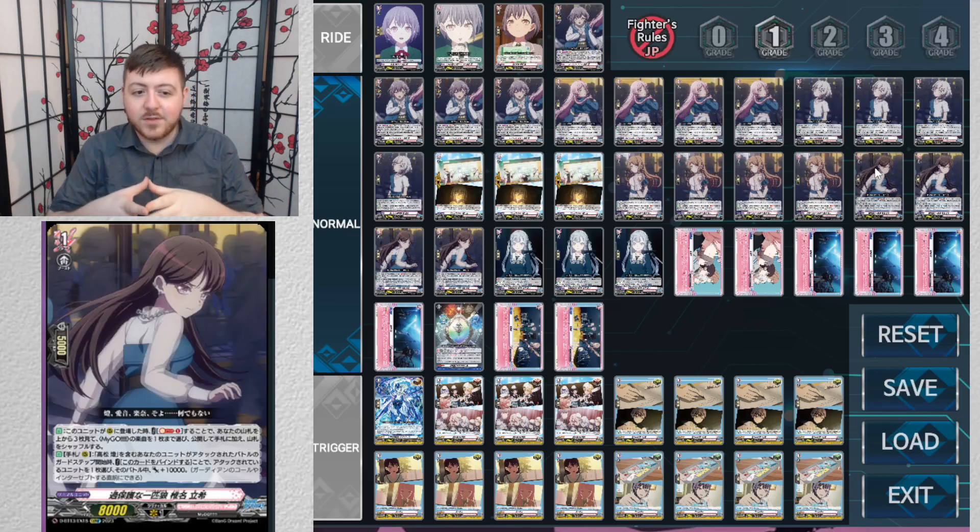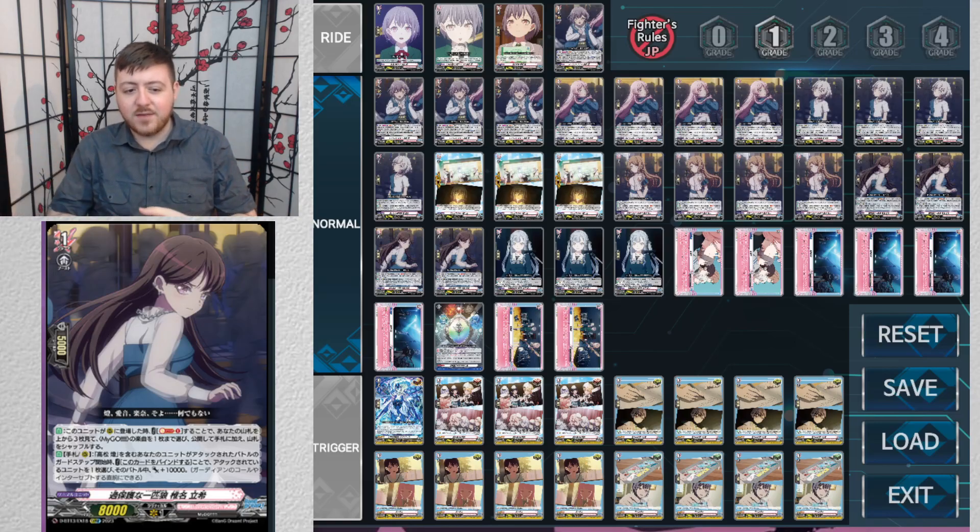Finally, the Lone Wolf: when this unit is placed on rear guard, soul blast one, look at the top three cards, choose one MyGO music card, reveal it, and put it in your hand — another convenient way to get your music orders. And when she's in your hand or at rear guard, at the beginning of the guard step of the battle, if Tamari is being attacked you can bind this card to give one of your units being attacked 10k shield — and you can do that before dedicating guard or intercepting. In Standard where there's such a deficit in guarding, this is excellent since she just has to be on rear guard.